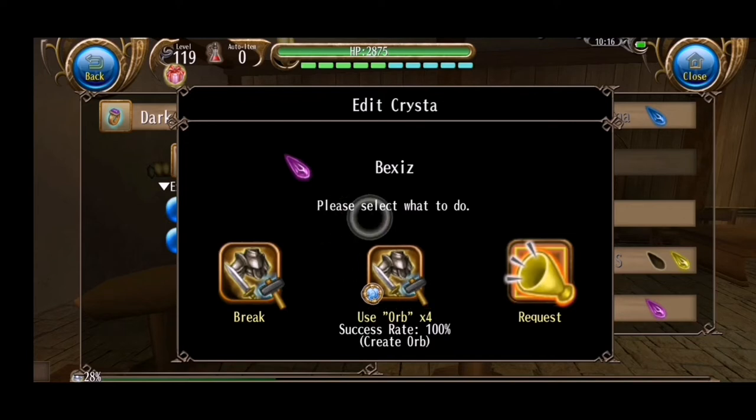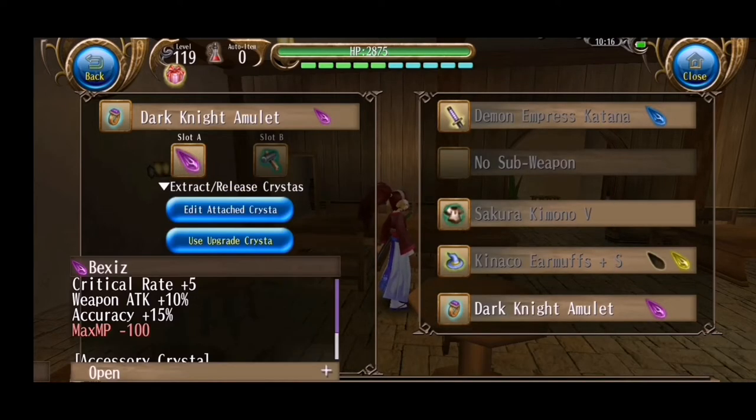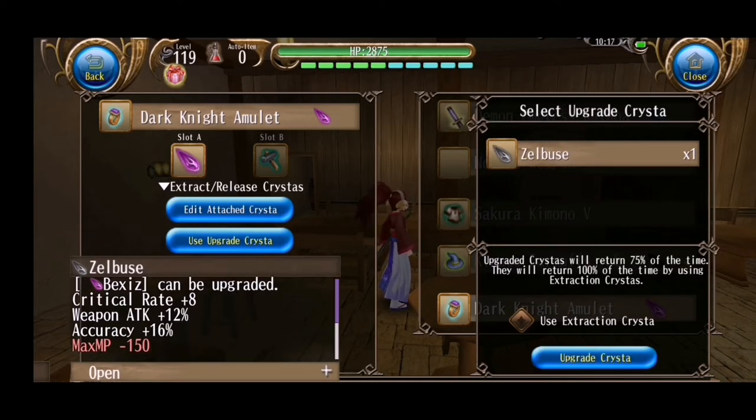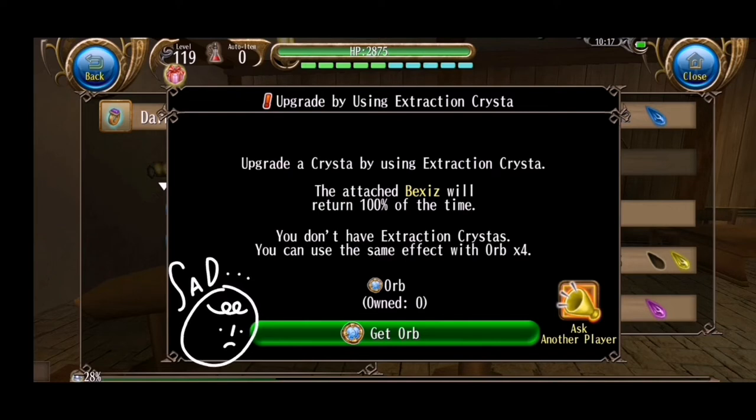Second, you can use orbs to extract the crystal. Third, you can ask players to extract the crystal. Now for the upgrade option — when you tap it, it will show you the window with available crystals. When you tap on the button, it will show you the next message. It says that if I don't use an extraction crystal, I have a 75% chance to get my Bexis back. I don't have an extraction crystal, and here it will tell you if you have it or not.